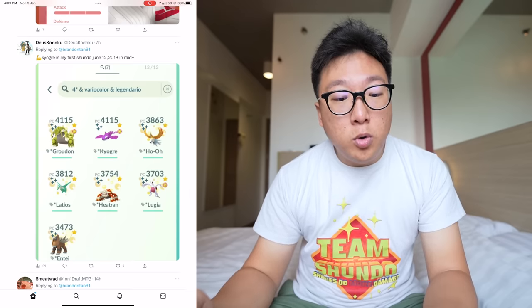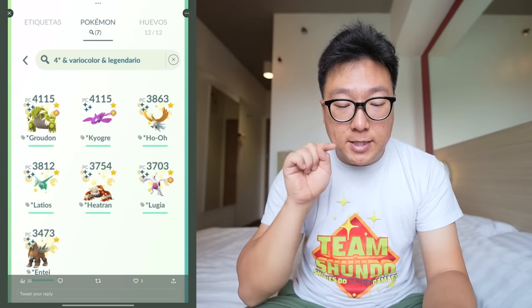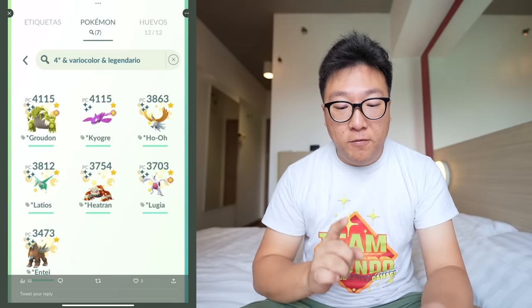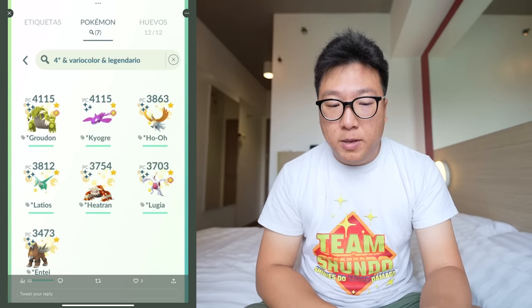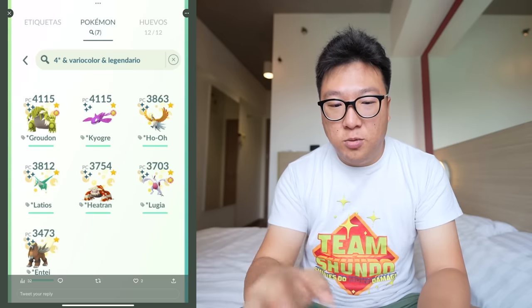By Desuhodoku — Kyogre was his first Shundo, caught June 17, 2018. The other 6 were traded — they're all lucky and all at level 40. The Entei is really nice — I don't think I've seen a lot of people with Shundo Entei in real life. On Twitter I've seen quite a number, but in person not so much. Really cool collection.